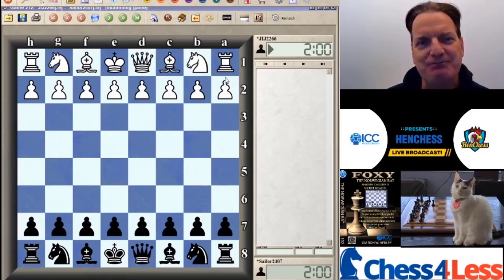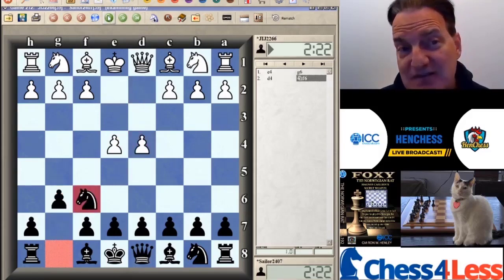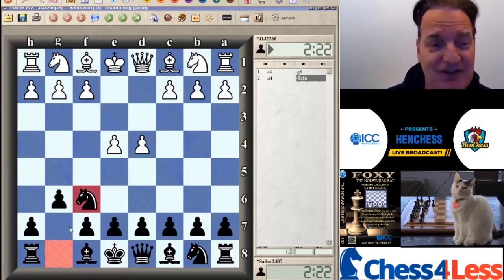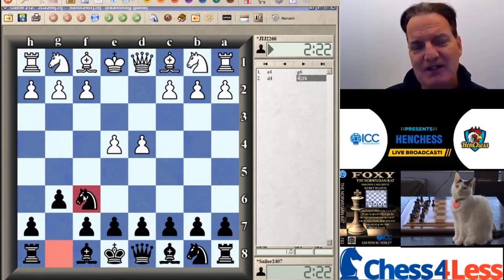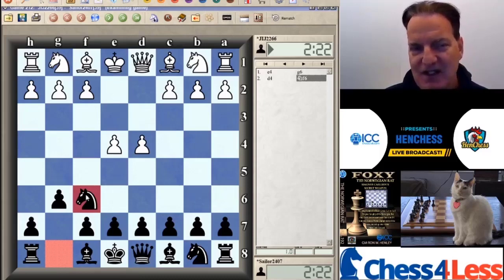The next game — again, the very provocative Knight F6, the Norwegian Rat. When I first started playing this opening, it took me a while to force myself to play Knight F6 because I just instantly wanted to put the bishop on G7, which is what I'd done for 15 years. But Knight F6 — it's pushing the envelope. You are allowing white to occupy the center, but it's kind of a hybrid between the modern opening, the Alekhine's defense, and sometimes you might get a center counter flavor.